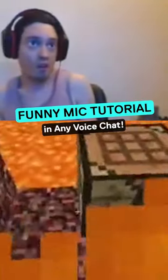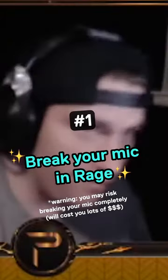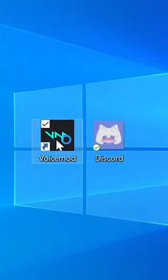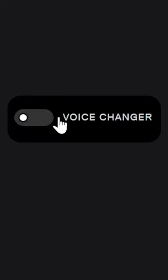How to make your microphone sound like this — here are the top two ways to do it. The first way: break your mic in rage. The second way: download VoiceMod for free, set your mic and headphones, find the cop voice, turn on the voice changer, and that's it.